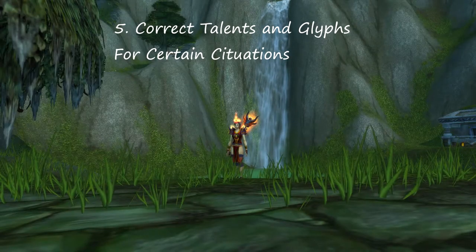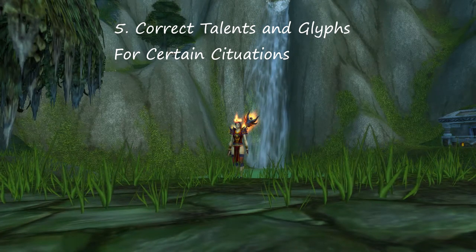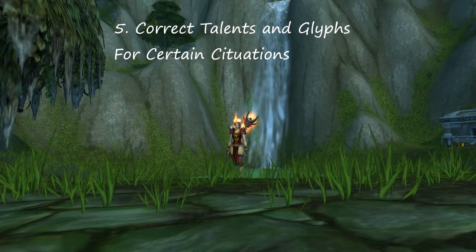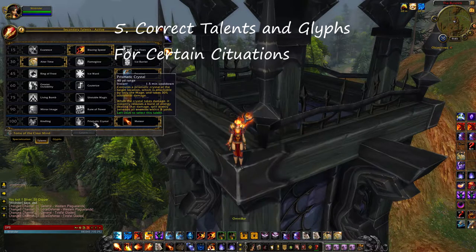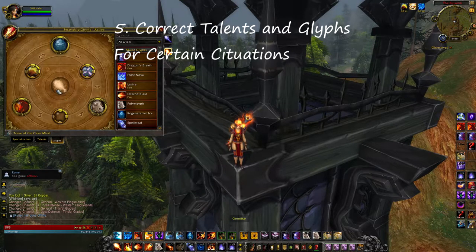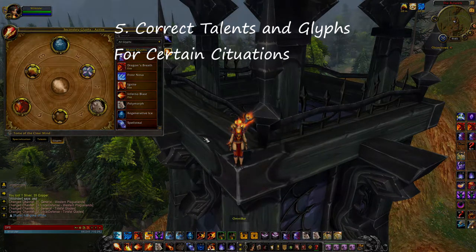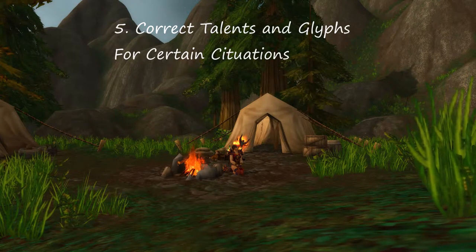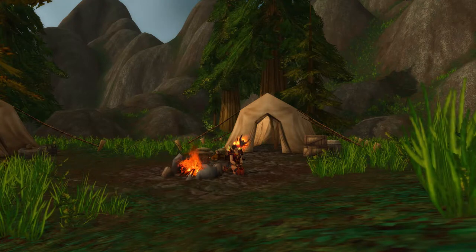Number five, correct talents and glyphs for certain situations. This is very important because if I'm fighting a warrior, a rogue, or a healer class, I'm going to take certain talents and glyphs for those fights — like glyph of spell steal against a priest to steal their bubble and HoTs, or glyph of polymorph in a 2v2 arena. It's very important to know which glyphs and talents are best for 2v2s, 3v3s, 1v1s, and rated battlegrounds.